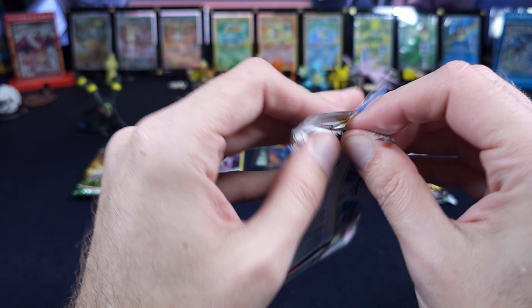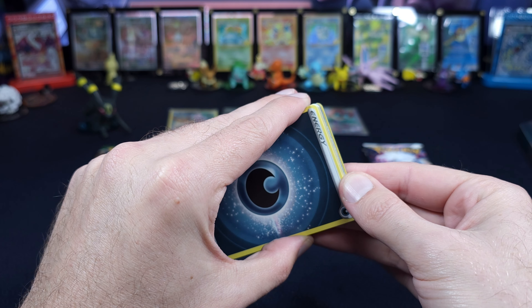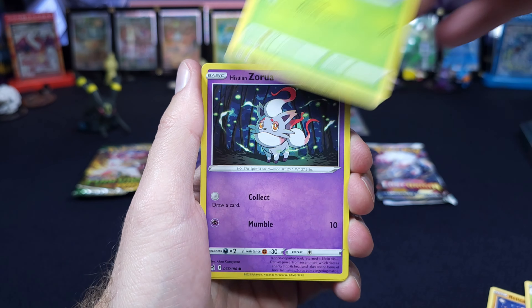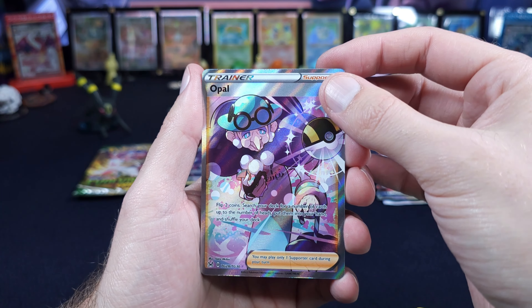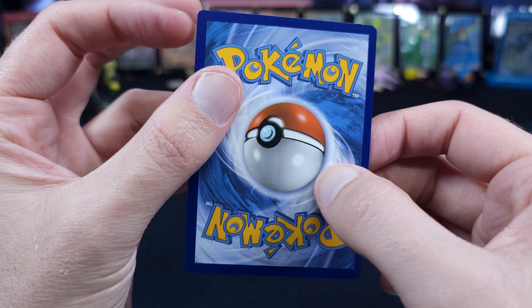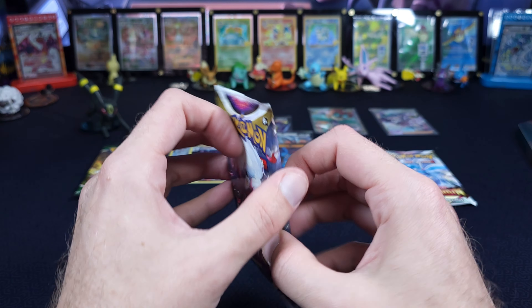We have something shining at us here, y'all — I think if anybody else saw that, we have something shining. I think it's in the Trainer Gallery spot. Relicant, Nuzleaf, Carbink, Paras, Zorua, Finneon, Blipbug, Ducklett — and an Opal Full Art Trainer. Or not just a Trainer Gallery. A little thin on the top but we'll take it. I'm pretty sure that's Binder Love. So we are improving — the hits we are getting are steadily improving throughout the opening.